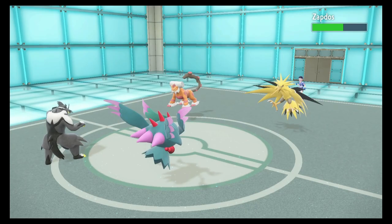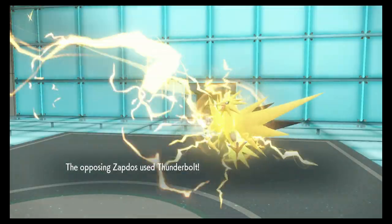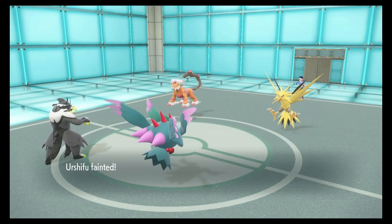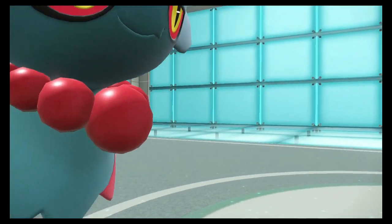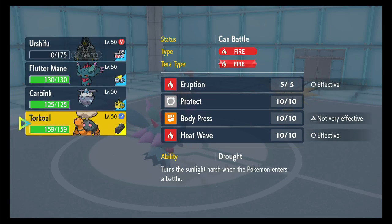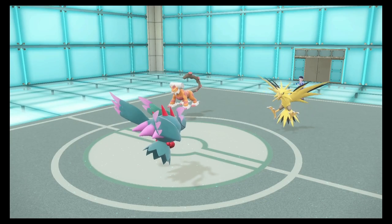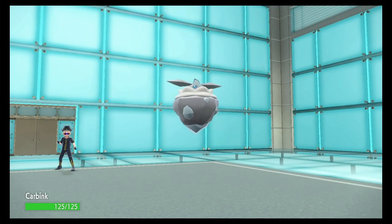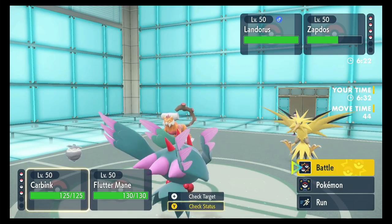Shadow Ball hits and does some nice chip on Zapdos. Thunderbolt on the Urshifu — ooh, that's gonna take him out. That Zapdos is faster than my Urshifu — what the heck is with these speeds? I would never have guessed that. My Urshifu was the slowest on the field. That Landorus might be Choiced.